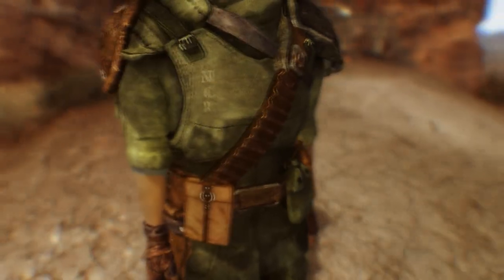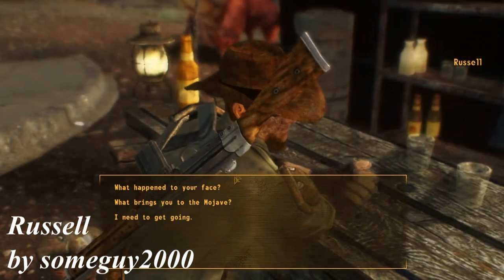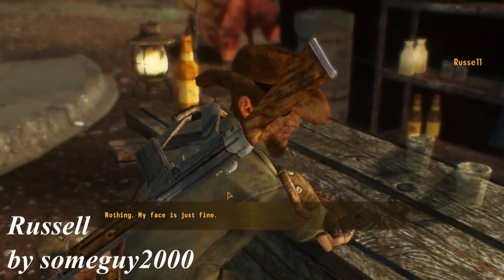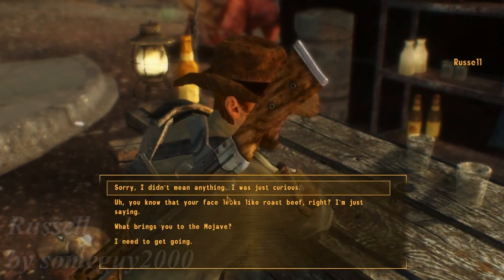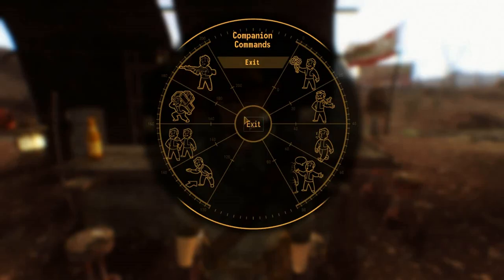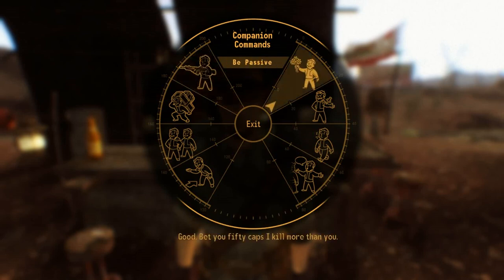Next up we have Russell, a companion and quest mod made by SomeGuy2000, the same guy who made New Vegas Bounties 1, New Vegas Bounties 2, and Inheritance. In his newest mod you will meet Russell, an ex-Desert Ranger who pursues a bounty on a man called Glanton.